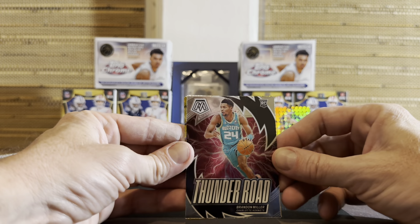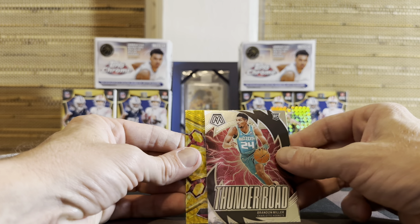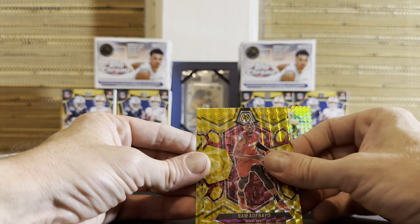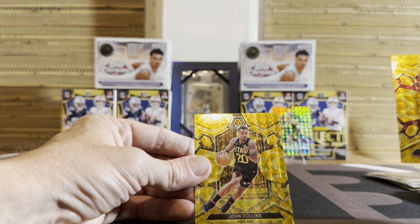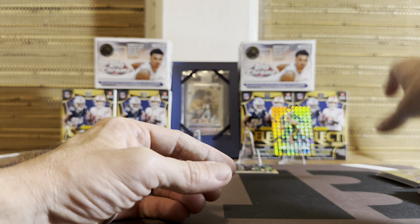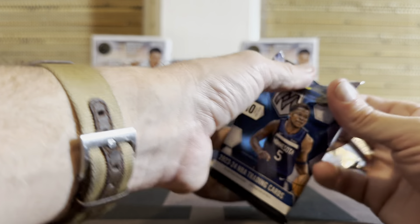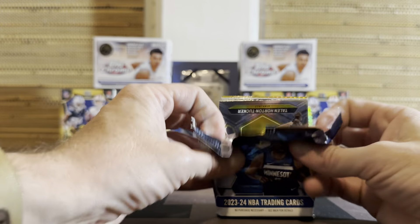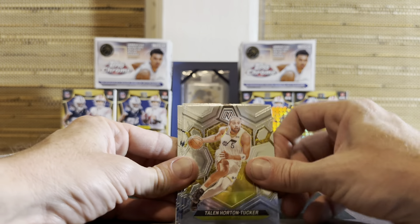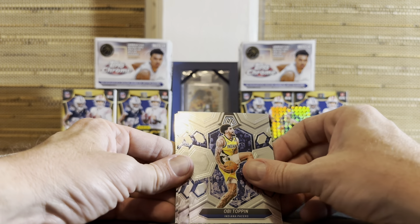Brandon Miller on the Thunder Road — this is just a base, not a refractor, but not too bad. Bam on the yellow. And John Collins. So far, Steph Curry yellow might be our hit so far. Continuing to be a tough product. Man, I really wish I would have found these at the $20 price — I would have bought at least three of them.